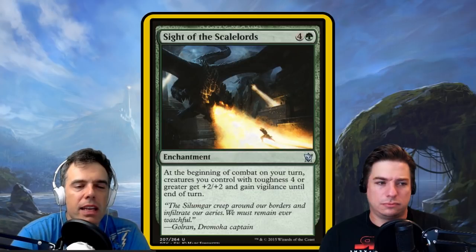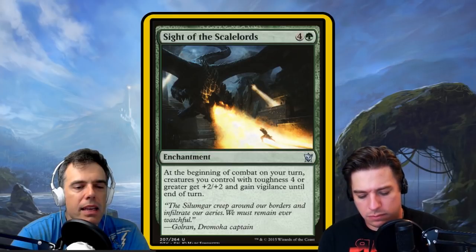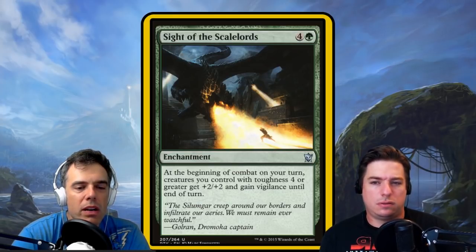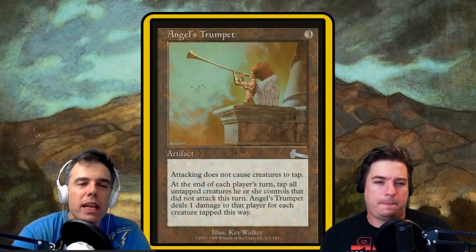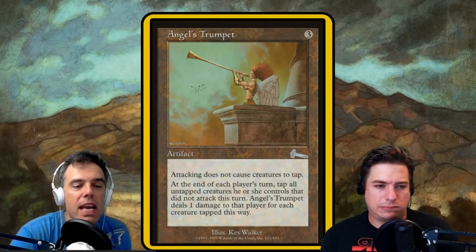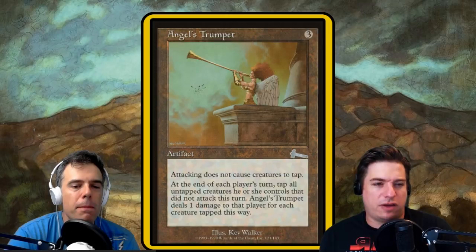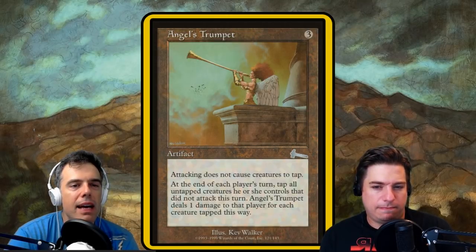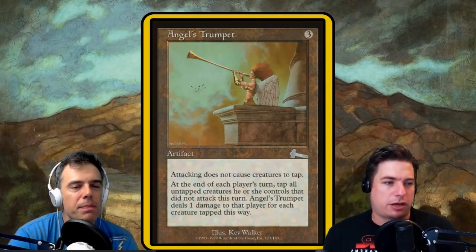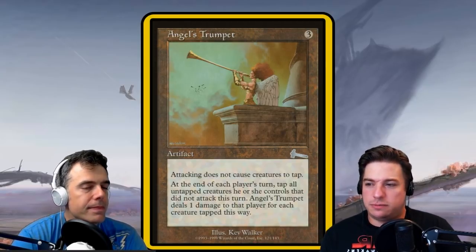Can I make a case for Angel's Trumpet for a sec? Angel's Trumpet is incentivizing people to attack, but we've already forced them to attack all the time. It gives everyone vigilance across the board, but at the beginning of each player's end step, you tap all untapped creatures that did not attack this turn, and Angel's Trumpet deals damage to them equal to each creature that way. But since everything has to attack, everything will get vigilance and then they'll be untapped — so it actually doesn't synergize well. Angel's Trumpet belongs in a lot of other decks — put it in your Darien, King of Keldor decks.